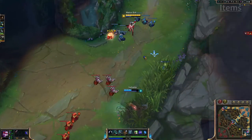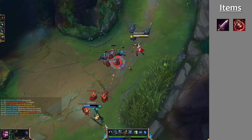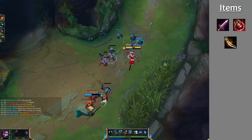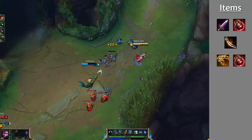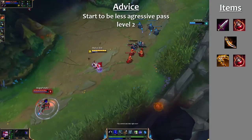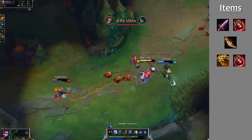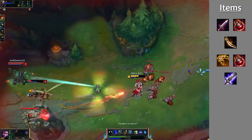For Vayne's items, get a Doran's Blade as usual for AD carries and a Potion. When you back for the first time, try to get a Bilgewater Cutlass. If you can't get a Cutlass, probably go with a Vampiric Scepter and Potion, because Vayne is pretty bad in laning phase. You should try to survive it — the Vampiric Scepter gives you life steal, which helps. After that, try to get the Blade of the Ruined King, which is your great power spike item.